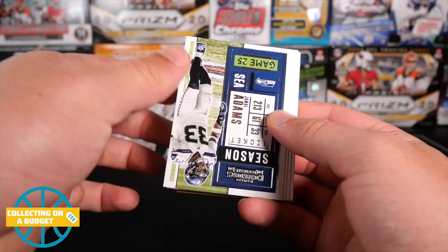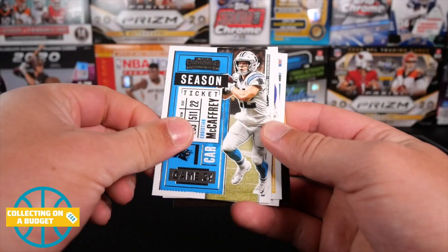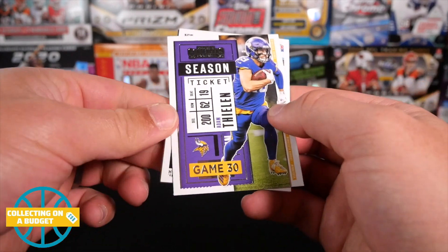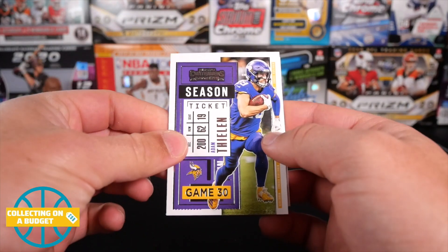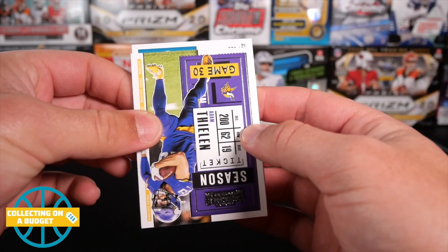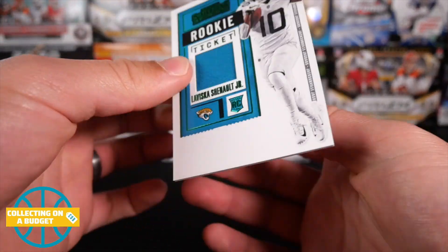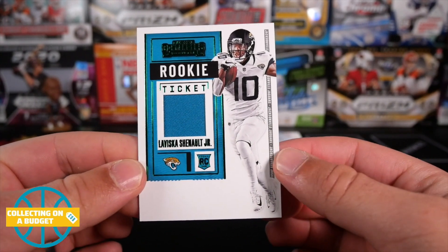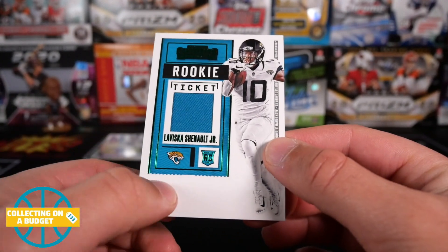The thing I do like about these is at least you walk away with two mem cards. Jamal Adams, Derrick Carr. That's Dolphins color. Adam Thielen. I'm going to pull from the back with the rookie — Denzel Mims. We got some turquoise here — that's blue. LaVisca, plain turquoise patch there. Nice swatch. Not bad at all. Take it for sure.